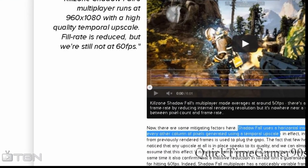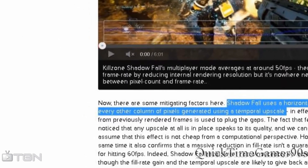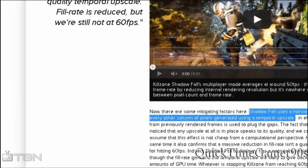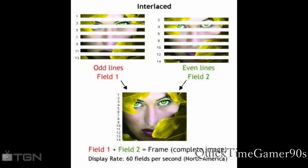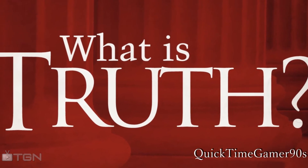Now let's talk about progressive and interlaced scanning. Shadowfall multiplayer uses interlaced scanning, and a horizontal one. With interlaced scanning, you get 2 fields that mix together to form a complete image. But how does that affect you? Well, if you move a lot, you're going to get a blurred image, and that's really bad — especially when considering that the multiplayer is so dynamic, with so much shooting.